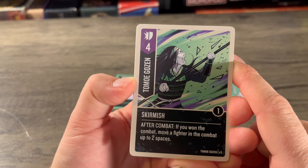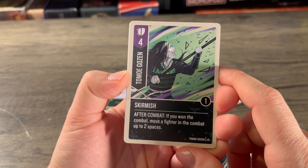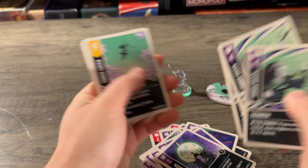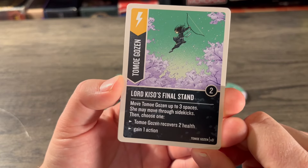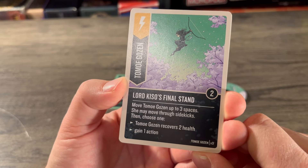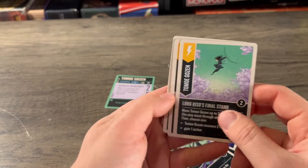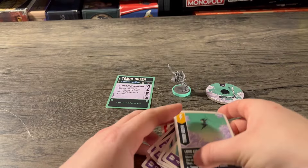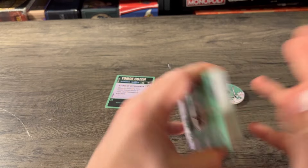Skirmish — versatile four, one boost, two copies: after combat if you won, move the fighter in the combat up to two spaces. And finally her scheme: Lord Kiso's Final Stand — two boost, three copies: move Tomoe Gozen up to three spaces (she may move through sidekicks), then choose one — Tomoe recovers two health, or gain one action. Both decks have good healing, card draw, and action gain, so yeah, I'm really excited to play this one.